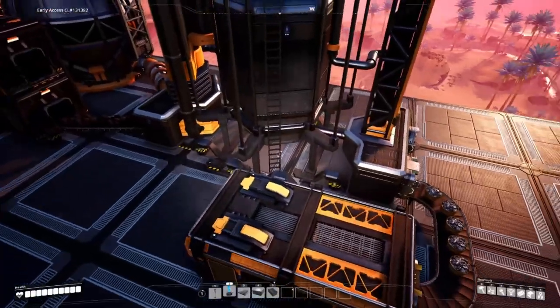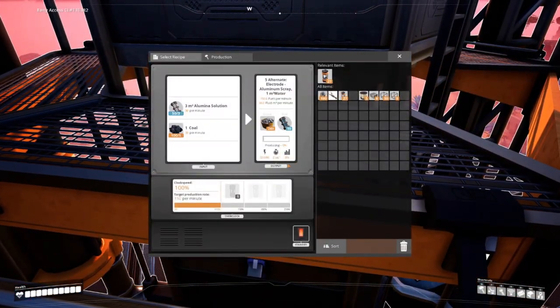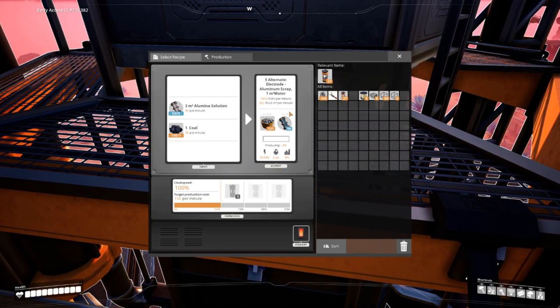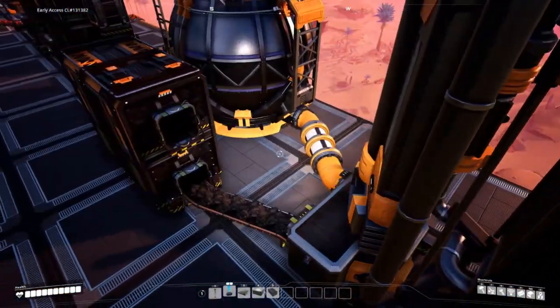Sitting at number 18 is Electrode Aluminum Scrap. It's really interesting because it's oil-free scrap making. Not only that, but it extends the life of your bauxite and gives you a better bauxite to aluminum solution conversion rate.